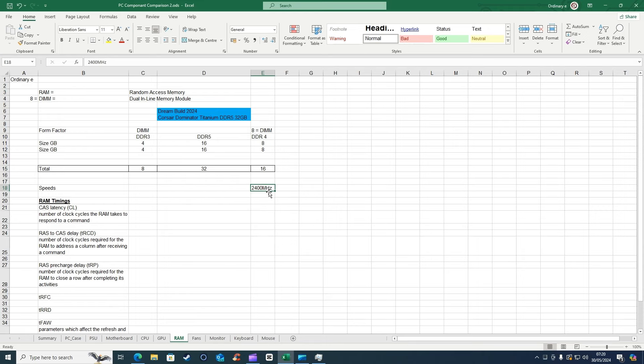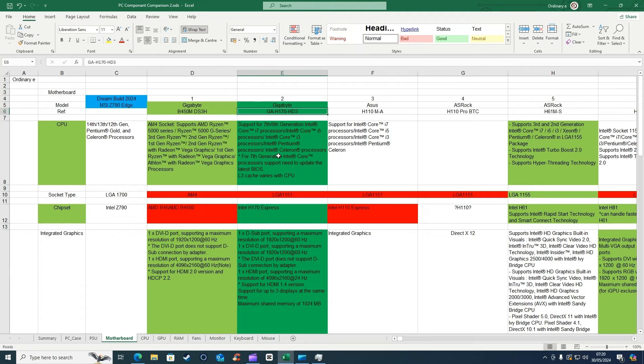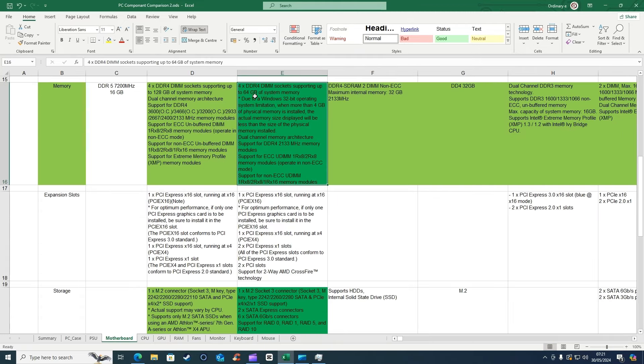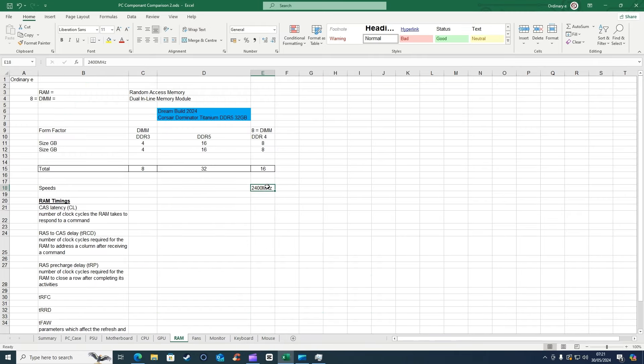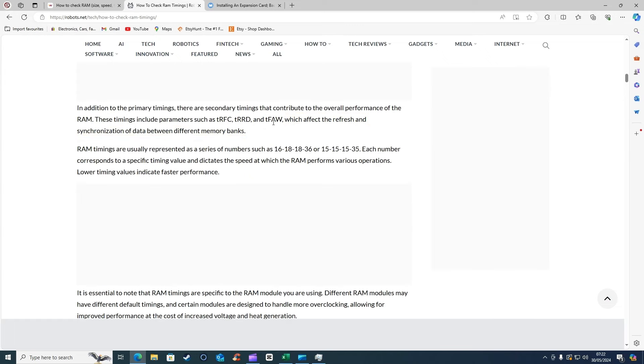I put the speed as 2400 megahertz because that's what it says on the RAM stick, however the system's only using 2133. I'm guessing that's because in the last video when I did the motherboard, we found out the board can only do 2133 megahertz of memory modules - it can't do 2400 - which is why it's probably stepping it down to what it can at its maximum. So we know we need to find modules that are 2133. These timings - tRFC, tRFW - affect the refresh and synchronization data between the memory banks.